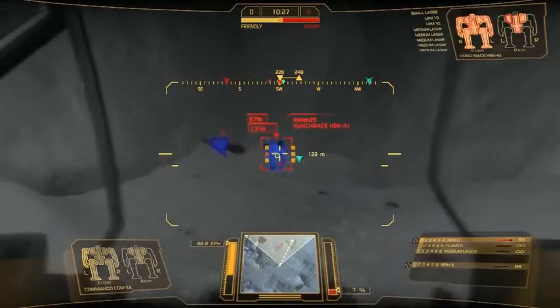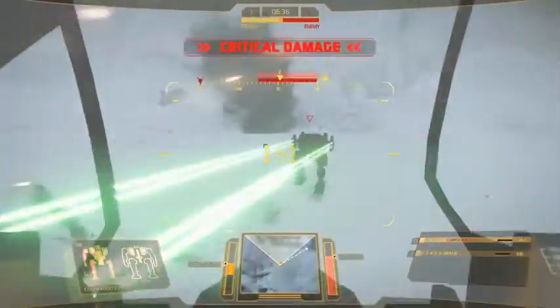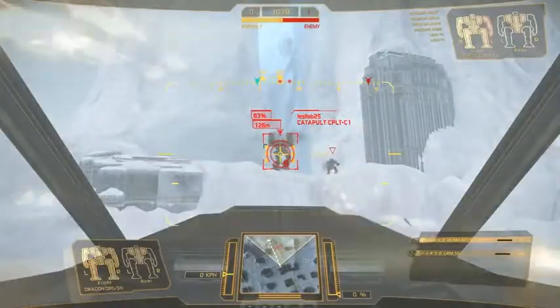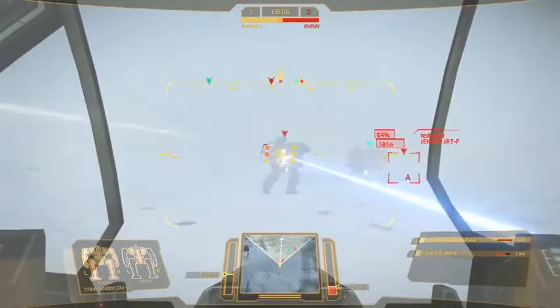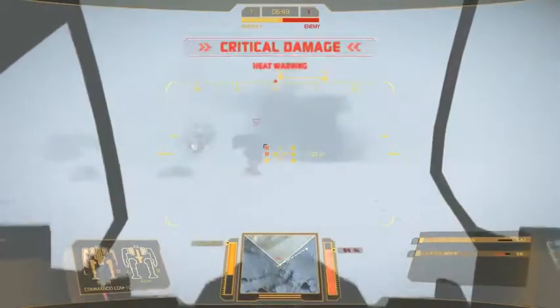As visibility will vary in these conditions, you'll have to rely more heavily on your sensors and the information sent to you by your teammates. To help with this, we have introduced thermal imaging, allowing you to target enemy mechs via their heat signature. If your enemy is out of your line of sight, you'll only be able to receive location information from your teammates.